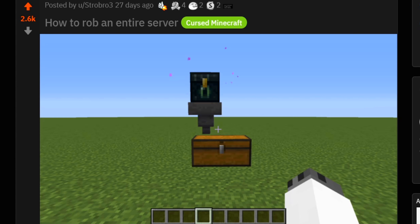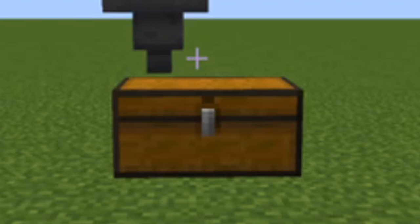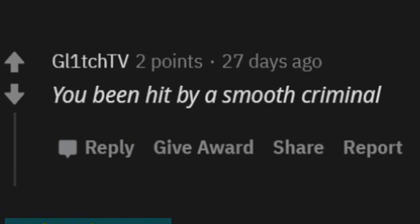How to rob an entire server. This is perfect. The hopper is basically absorbing everyone's items from every ender chest and just putting them inside the chest. Hit by a smooth criminal.